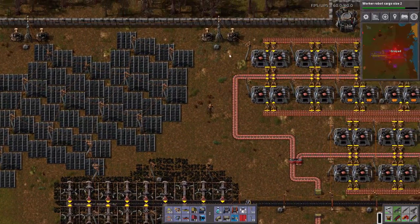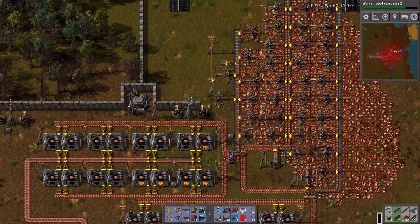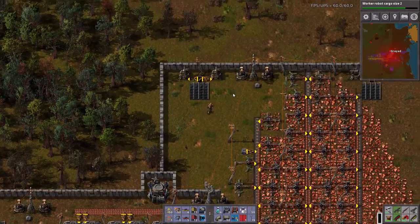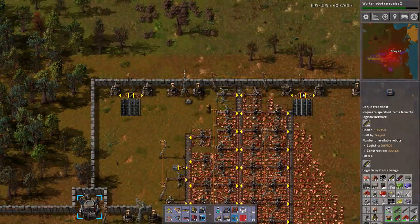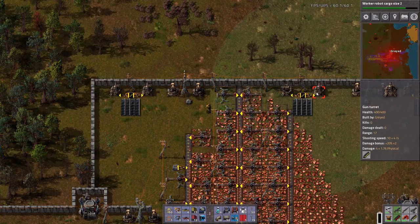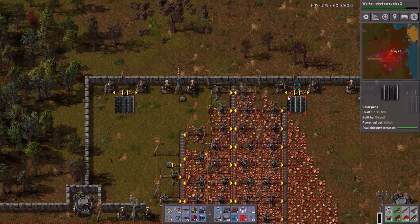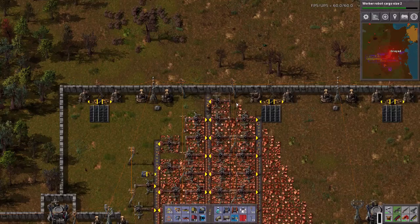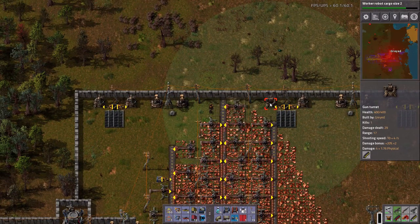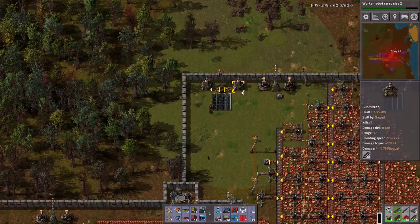Let's take a look up here — I just saw another attack happen. There's 16 there, 15 there. Let's take a look at the ammo in here. Yeah, they're getting used. 6 of 10, 5 of 10 on that one. That is no longer being used. Let's look at this gun. Yeah, this is definitely helping on the defenses up here.